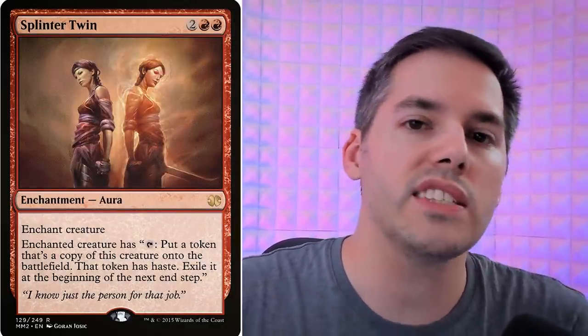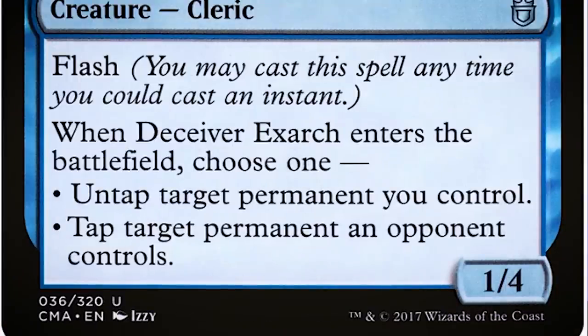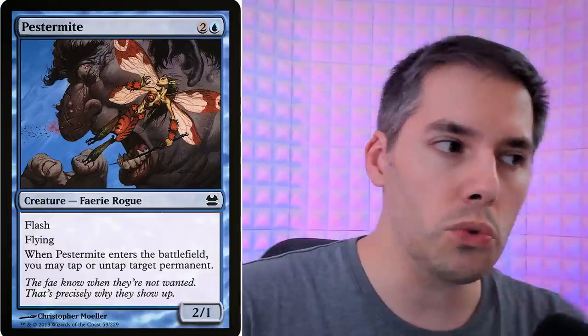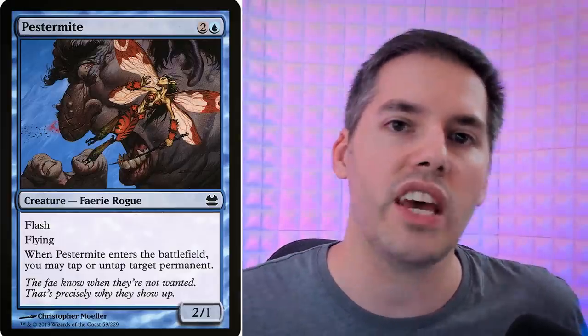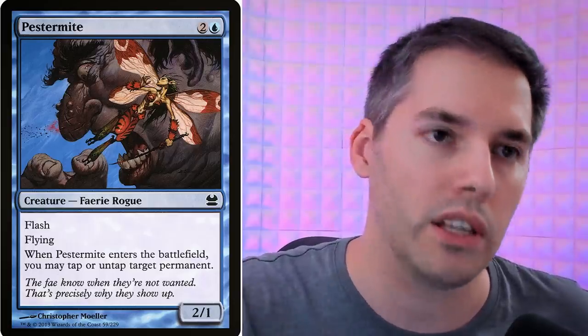For this next combo, if you haven't heard of it you must have been living under a rock — this is the infamous Splinter Twin two-card combo. The idea is you play either Pestermite or Deceiver Exarch; when it enters the battlefield you may untap target permanent you control. You enchant either the Deceiver Exarch or the Pestermite with Splinter Twin, then tap the Pestermite to create a new Pestermite token. That token untaps the old Pestermite, you tap it again, make another Pestermite, untap, go infinite — infinite Pestermites, infinite damage.